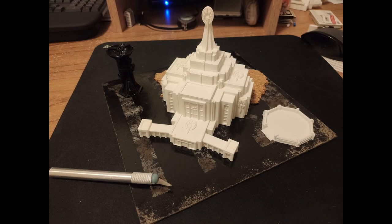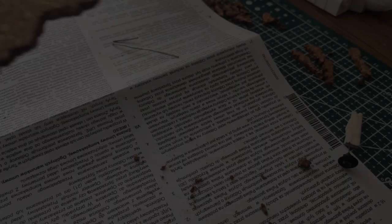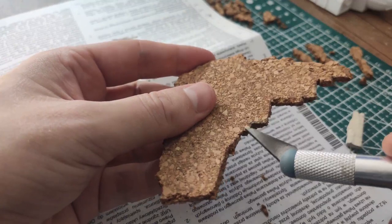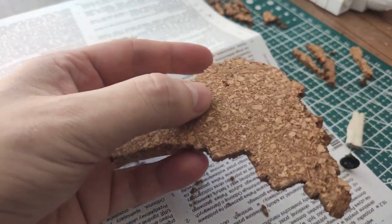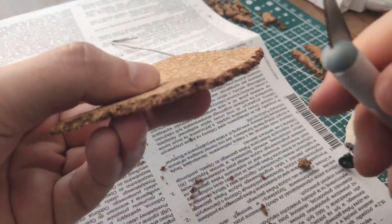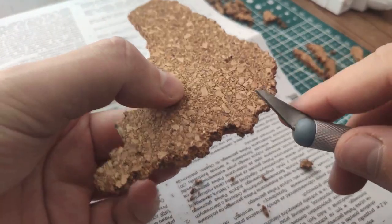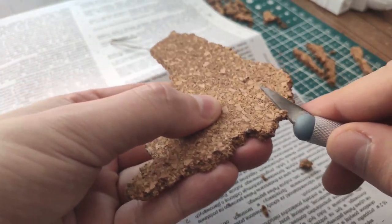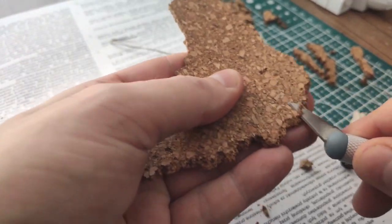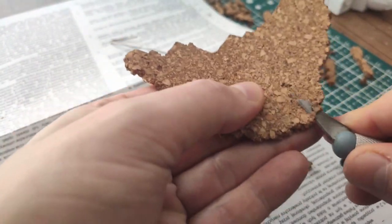The first step was preparing the cork to make it a little bit more natural and fitting. These edges are not a problem because they're going to be flush with the building, but the almost 90-degree steps I'm not a big fan of, so what I'm going to do is just cut a little bit off from the top here and there.